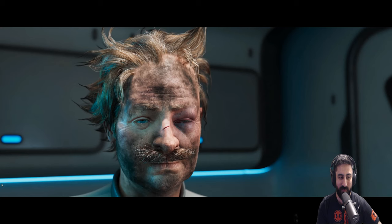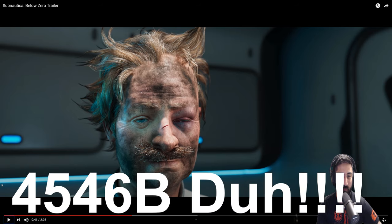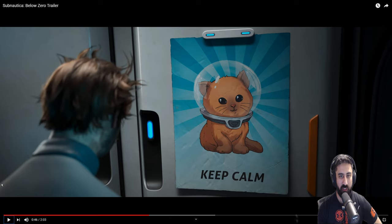Cuttlefish, right? That looks really good too. So overall Fred is not having a good time so far on 4356B — sorry, I'm already forgetting the name of the planet. Can't tell what style of suit that is, it just looks like the regular one he had on. We have flares, PDA, looks like we have med kits, boots, water. And then right there — Keep Calm poster. I believe this was a piece of fan art that they actually had submitted. If it wasn't on Discord, it was somewhere else, and then they took it and put it in game, which is really cool. There's a bunch of other posters like that in game as well.